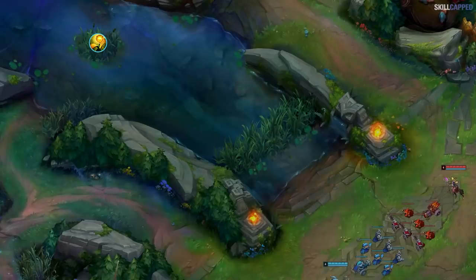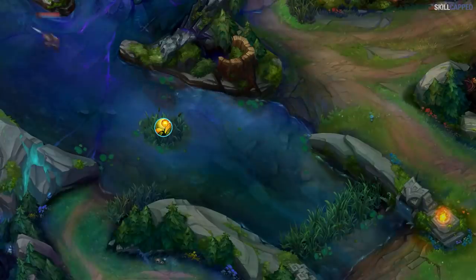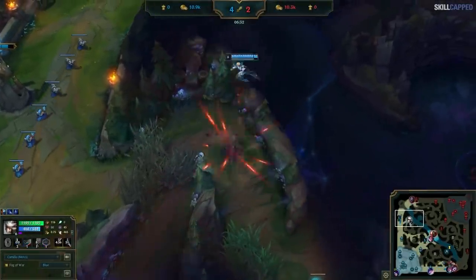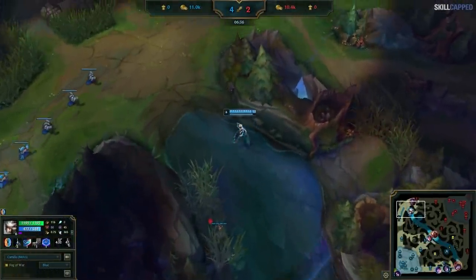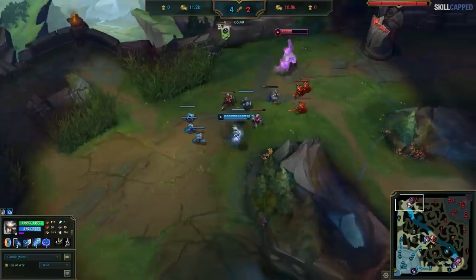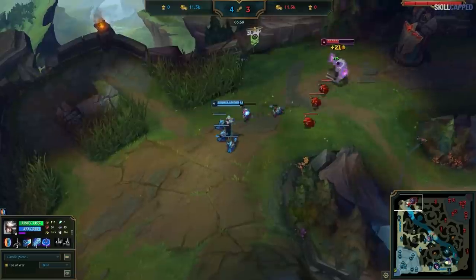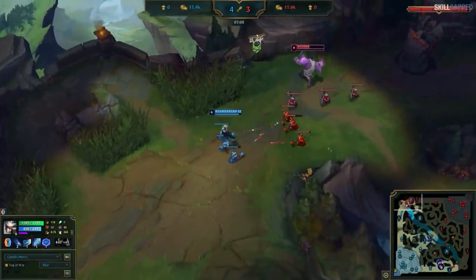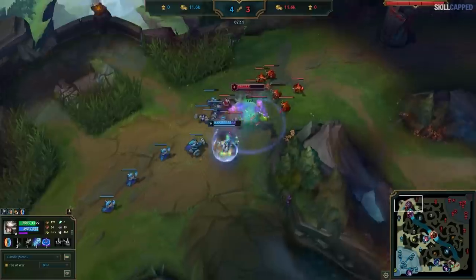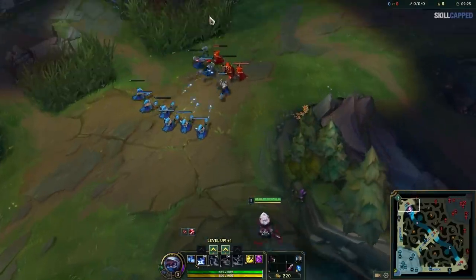The tri-brush ward needs to be paired with other wards in order to be effective. If your mid lane or jungle is warding your side of the river as well, then it's completely fine to place this ward, as you now have complete coverage of whenever the enemy jungler enters the river. You can also double up on your wards, just like this Camille did — totally acceptable and great coverage if you plan to play aggressively. It's obviously harder to cover multiple wards when you only have access to one trinket or one control ward, whereas bot lane has double the wards.